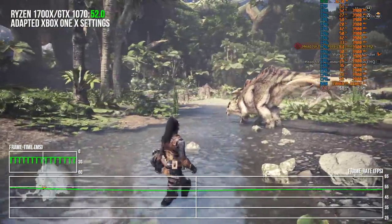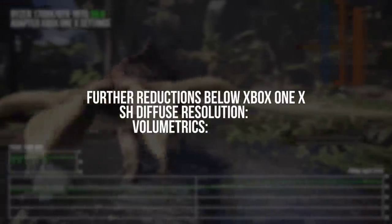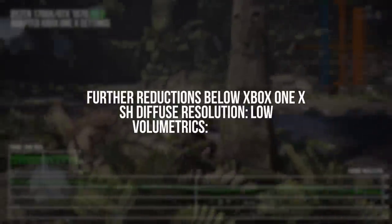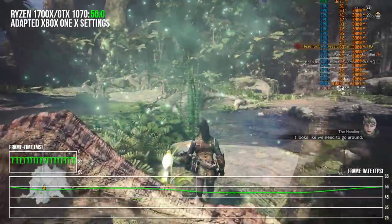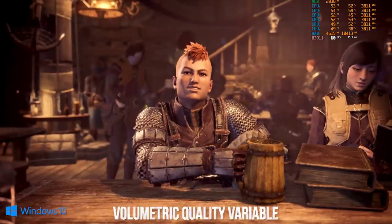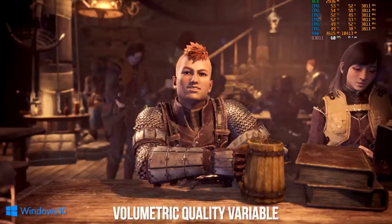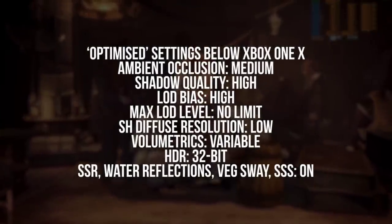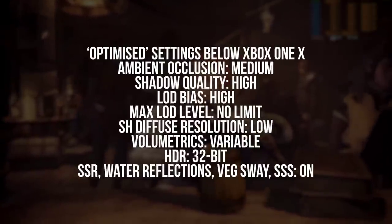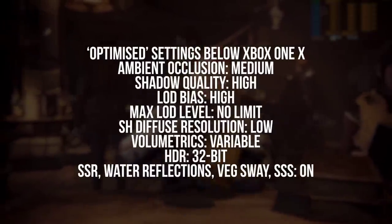To achieve 60fps, we should knock down the biggest performance offenders — volumetrics and SH diffuse resolution — which in gameplay don't have great visual differences despite visible performance ones. For SH diffuse resolution I recommend low, and for volumetrics I recommend the 'variable' setting, which adjusts volumetric resolution based on your frame rate limit cap: maintaining resolution in less-taxing indoor scenes but adjusting down outdoors to maintain performance. As a recap, our settings to get 60fps on mid-range hardware are: ambient occlusion medium, shadows and LOD high, max LOD level no limit, SH resolution low, volumetrics variable, HDR 32-bit, and screen-space reflections, water reflections, vegetation sway, and subsurface scattering all set to on.